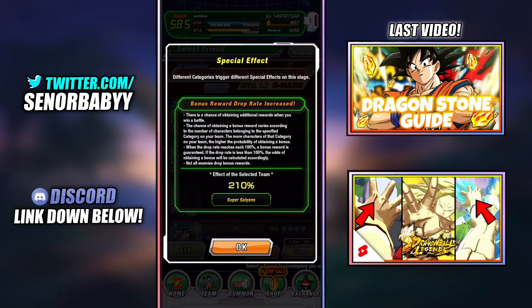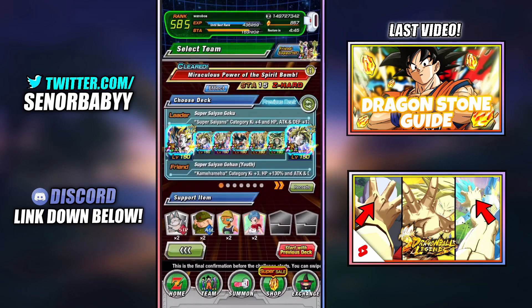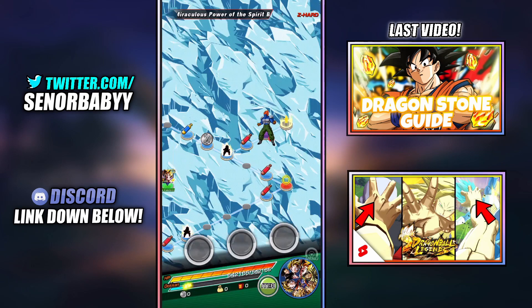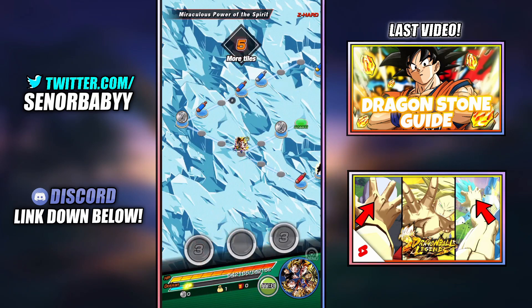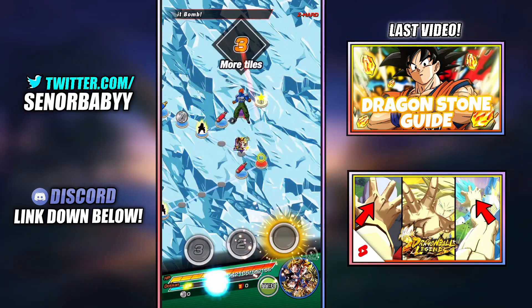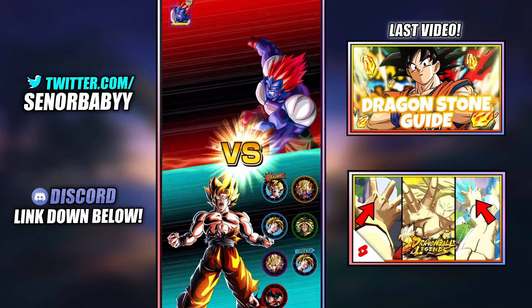You want to bring as many LRs as you possibly can in the Super Saiyan category. This is going to be my team — all Super Saiyans, all LRs. It doesn't really matter how good your team is; don't worry about leader skills because this event is super easy. If you're rocking full LRs, it doesn't matter who's your leader — you're going to still one-shot this most likely. You can literally clear this in under a minute.